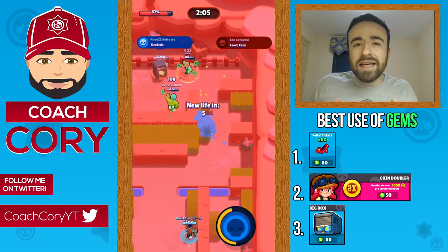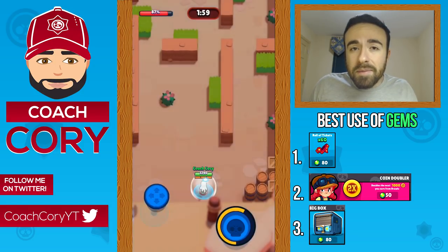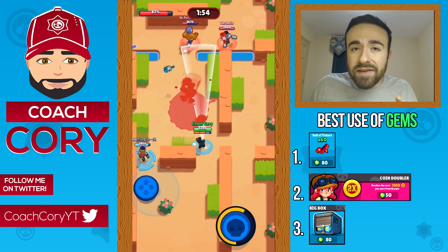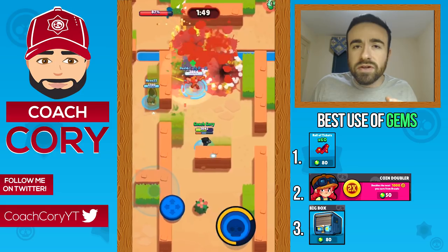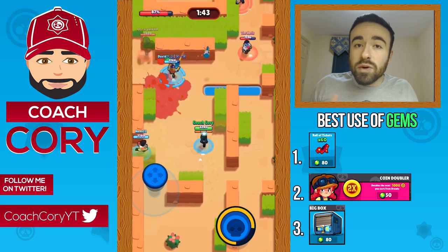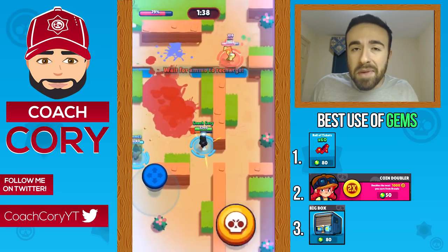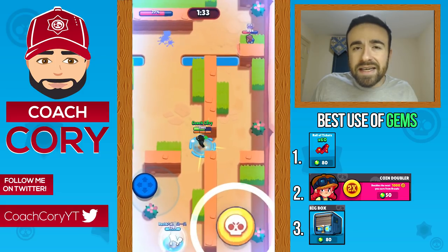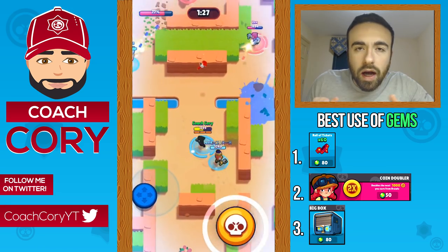There is a caveat: the coin doubler can be more efficient if you don't get many coins from your tickets. It depends on how many coins you get per ticket. If you get over 27 coins per ticket on average, tickets are definitely the better use. You can get a maximum of 40 coins per ticket. Also, spending gems on tickets maxes your account in much less time — the coin doubler does take a long time to extract full value from.